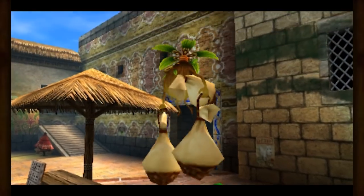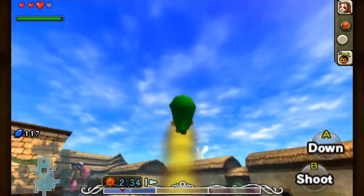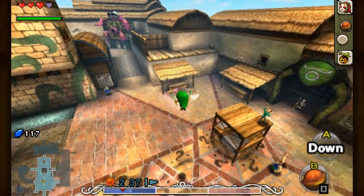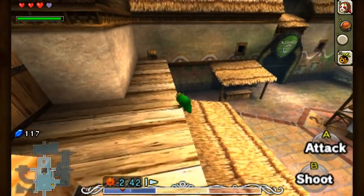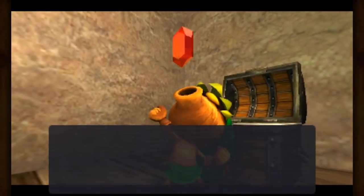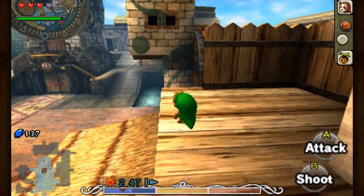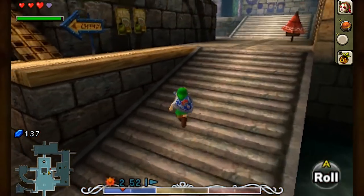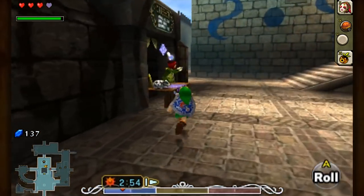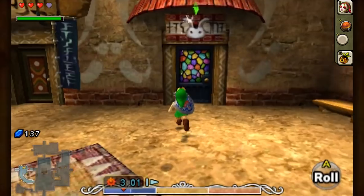I'm going to grab this rupee chest while I'm here, because why the heck not? Extra rupees are extra rupees. We can only get this if we have the golden flower, so it's probably the last time we're actually getting this particular treasure chest. Now let's go to West Clock Town. There's a couple more places I want to investigate - a few places we haven't even gone into yet, so this is the first time we're really getting into the nitty-gritty of some of the smaller areas in town.